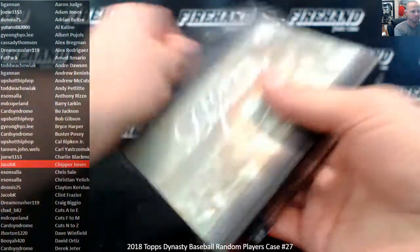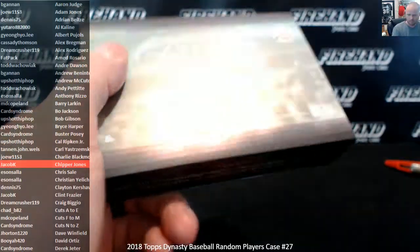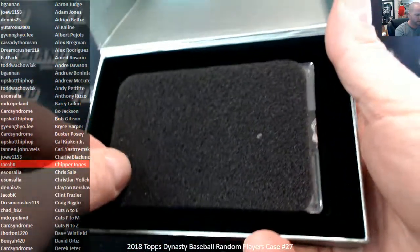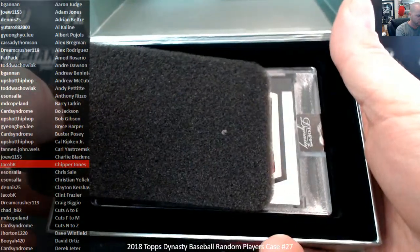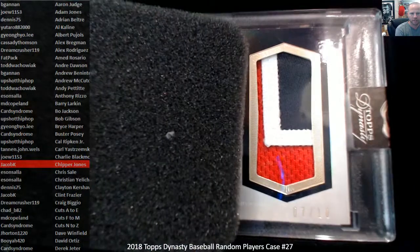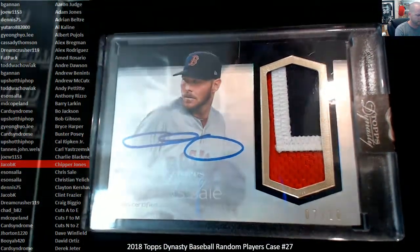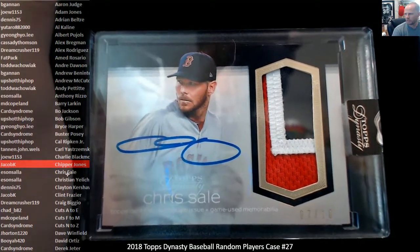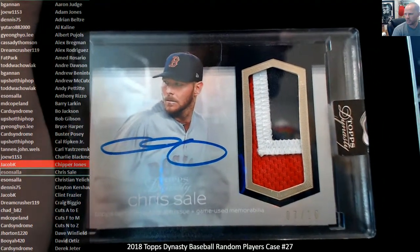Box two. Slide this one the opposite direction and see the relic first. Three color patch, seven out of ten — navy, white, and red, like a Red Sox maybe. It is a Red Sox. Chris Sale, number ten, right below Chipper. Eat some salad.